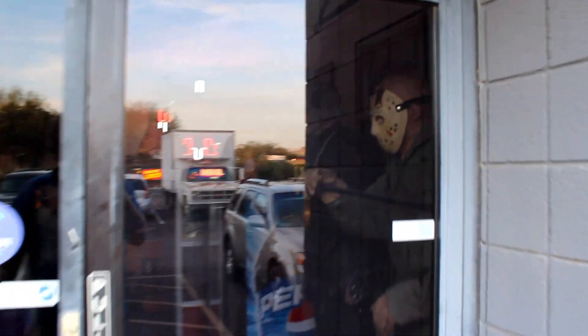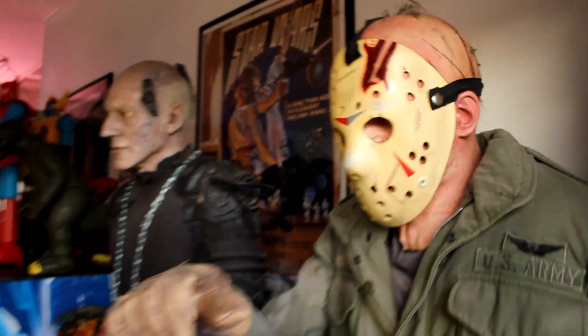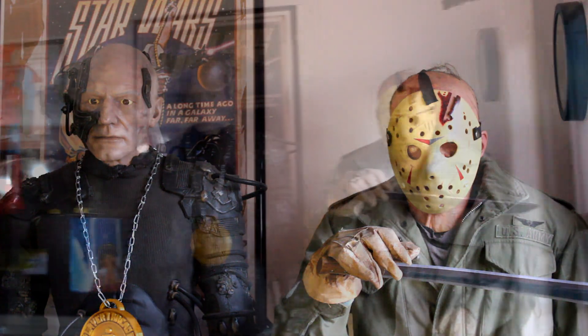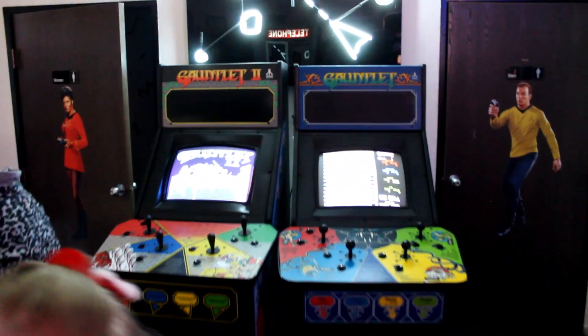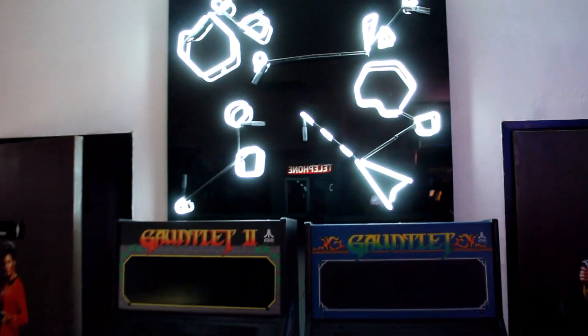First thing that most patrons see, especially the kiddos, are our Jason and Locutus of Borg statues just beside the entrance. But they're just two of many remnants of pop culture you can find at the front of house. Be sure to pay admission before heading in, and you can also find the first two Gauntlet games in between the bathrooms. You won't miss those either.